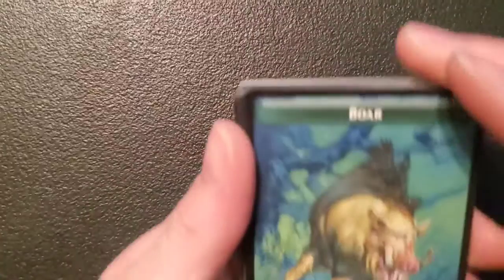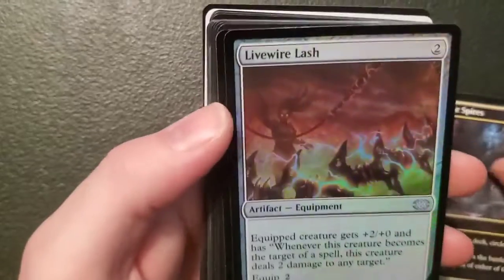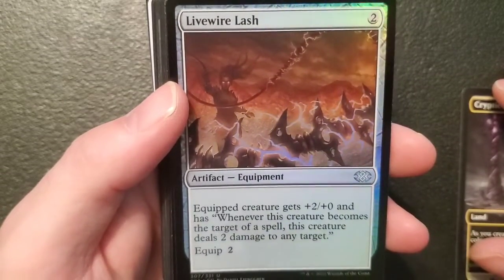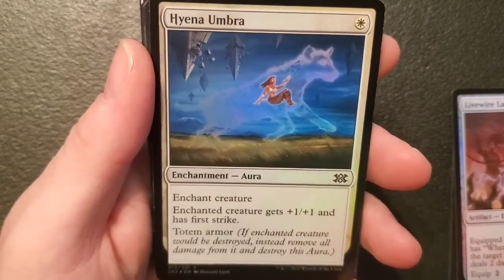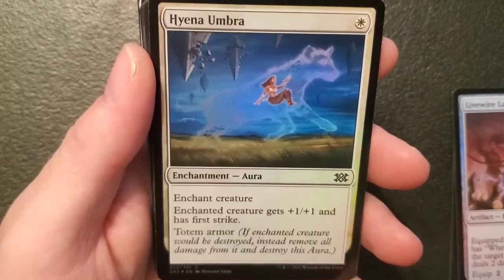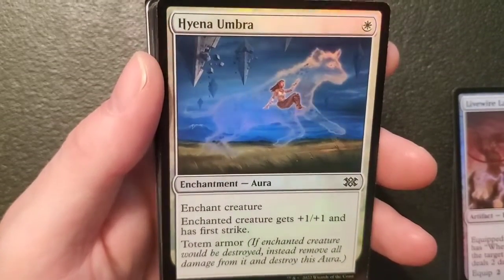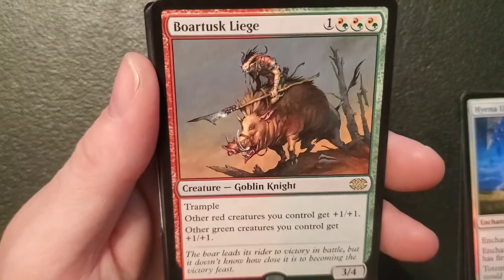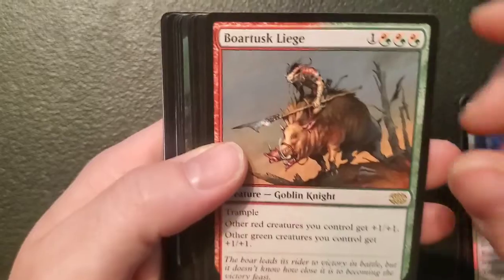We're 23 minutes in. We got a three-three boar token and a treasure — okay. Crypt Spires. Livewire Lash — my brother got one of these — it's an artifact equipment for two: equipped creature gets plus two plus zero and has 'whenever this creature becomes the target of a spell, this creature deals two damage to any target.' Equip two. Hyena Umbra — enchant creature for a plains: enchanted creature gets plus one plus one and has first strike, and it's a totem armor — like a shield counter. Pretty damn good for one plains. Forgestoker Dragon — a three-four goblin for one and three mountains or forest, got trample, other red creatures you control get plus one plus one and other green creatures you control get plus one plus one.